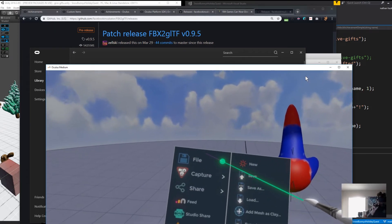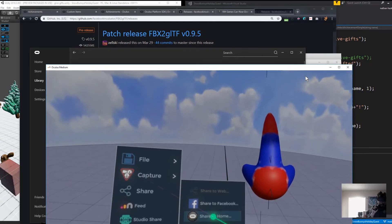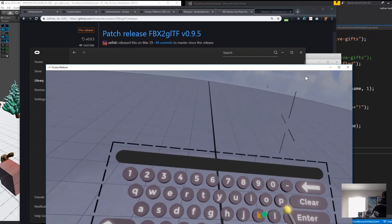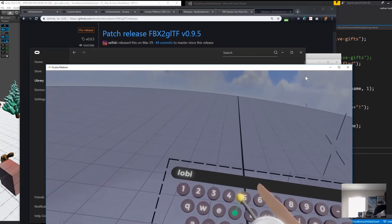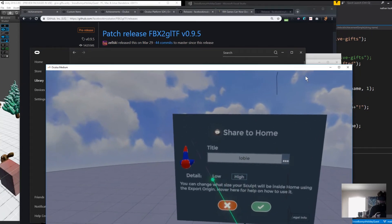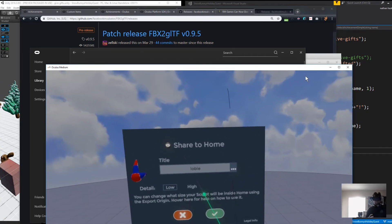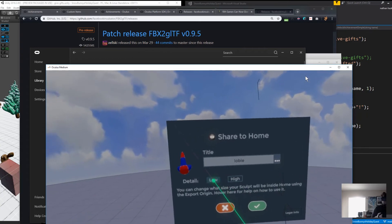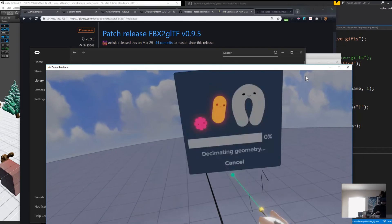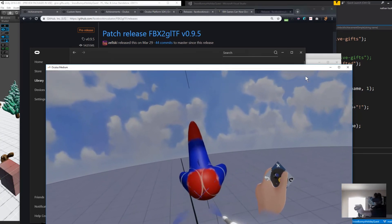So we go up to File, then Share, and we share it to Oculus Home. Give it a title — we'll call it 'Lobby'. I'm going to go with high resolution detail. As the description says, if you want this to be your centerpiece, go high; if it's just an accent piece, maybe go low resolution. This is front and center, so we're going to save it. A message pops up: 'Share completed. Now check out your Oculus Home.'